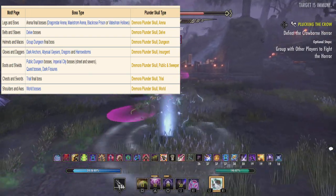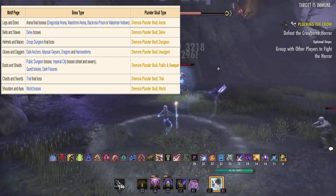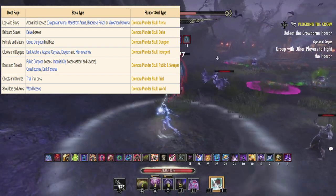Keep in mind that after the event, chests, swords, legs, and bows are probably going to be the most in demand and can be vastly worth more than all the other pages.